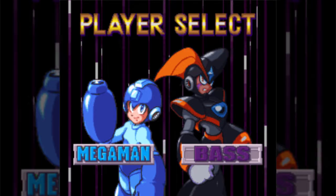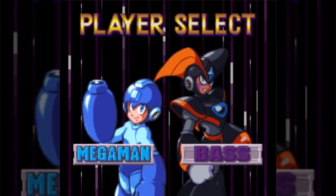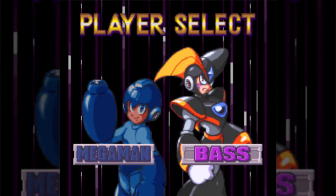As the name would suggest, we have two playable characters in this one: Mega Man and Bass. Mega Man controls the exact same way he did in Mega Man 8 — slide, charge shot, weapon switching, all the same. However, he's hard mode. So I'm playing as Bass.